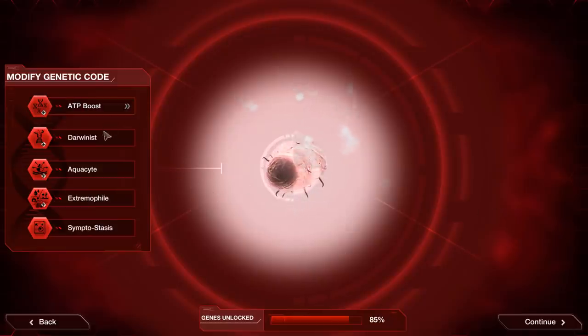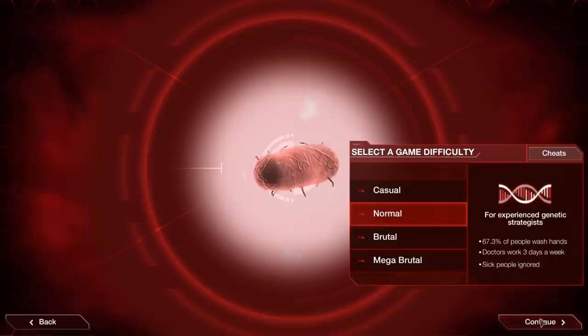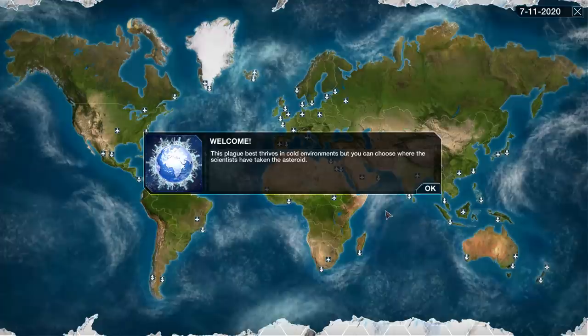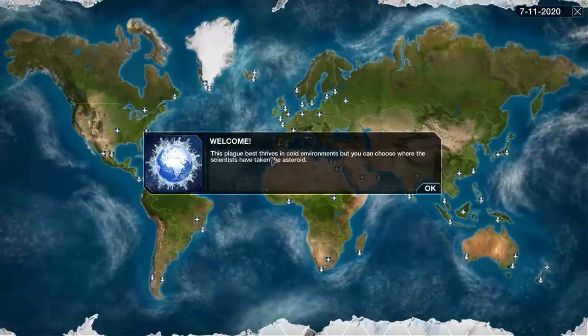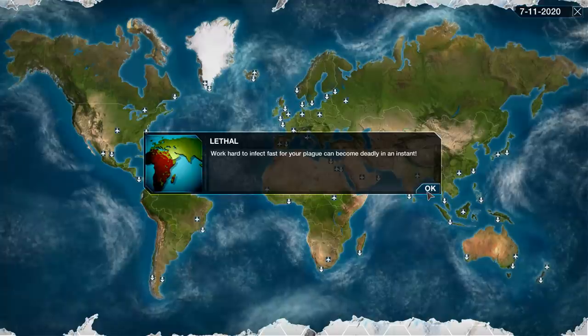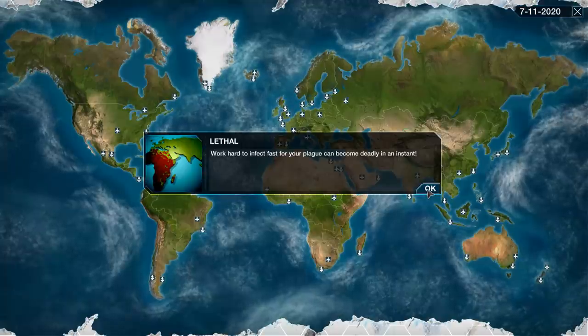Bacteria-type, ATP boost, Darwinist, Aquacaximophile, and Symptostasis. Standard lineup, no reason to change that up. This is called Borealis Epidermius. This plague best thrives in cold environments, but you can choose where the scientists have taken the asteroid. Work hard to infect fast, but your plague can become deadly in an instant.